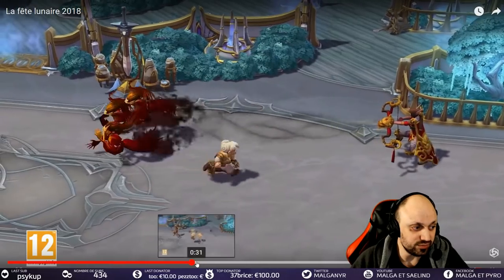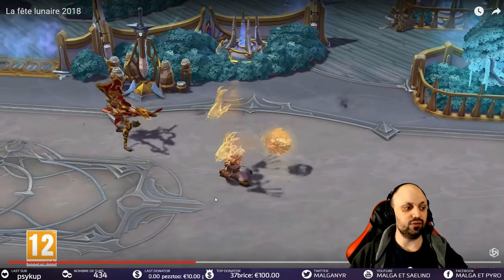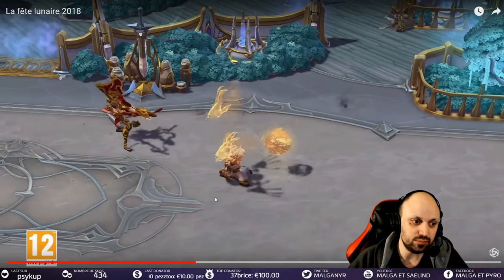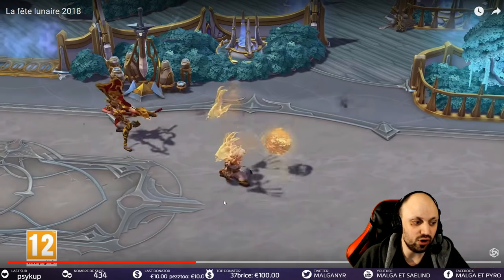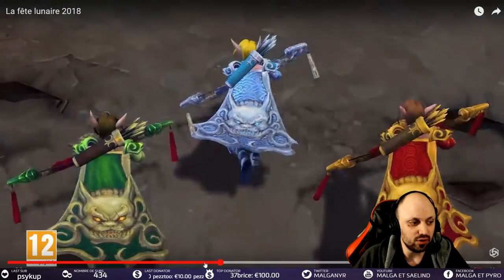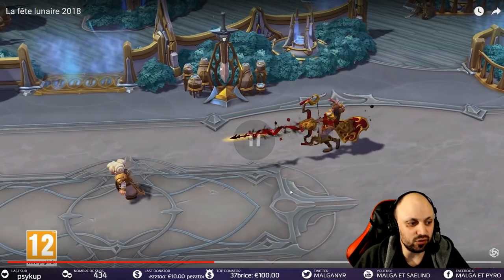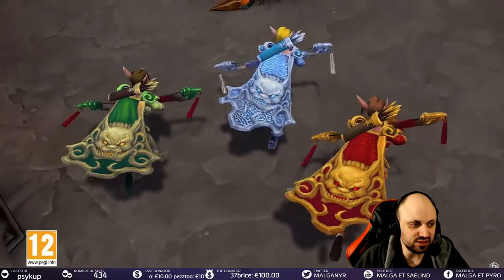Pour Sylvanas je suis un petit peu mitigé. J'avoue que déjà Sylvanas on la reconnaît pas des masses, mais c'est plutôt sympa, ça fait plus skin aux elfes. Mais malgré tout j'ai pas été emballé, pourquoi ? Parce que les compétences ne changent quasiment pas. À la limite les A changent, mais sinon ça fait très recolor en fait, recolorisation des compétences. Du coup je suis pas spécialement fan. L'ultime fait une petite flèche un peu différente, mais je suis pas spécialement emballé par ce skin Sylvanas.